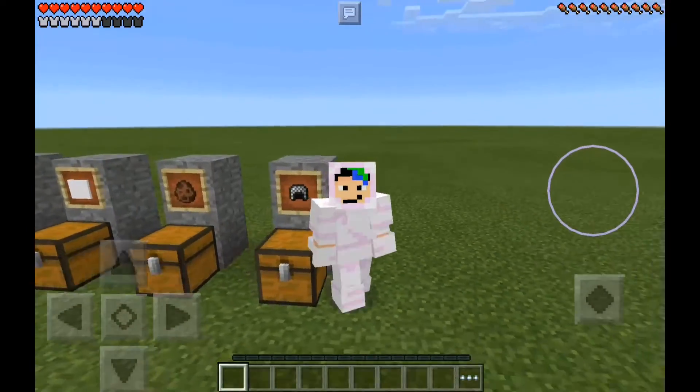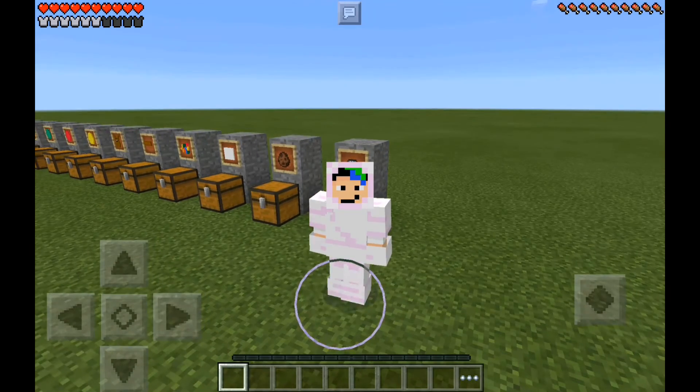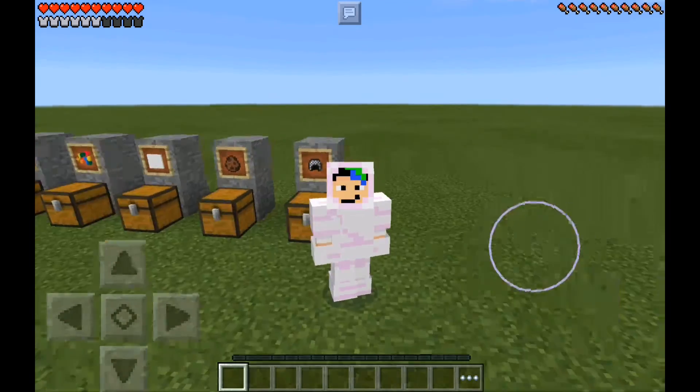Here are the crafting recipes for the bunny armor: the helmet requires 5 white wool, the chestplate needs 8 white wool, the leggings need 7 white wool, and the boots require 2 rabbit feet. The reason I used rabbit feet for the boots is — you have two feet, so two rabbit feet make boots. That's the logic!